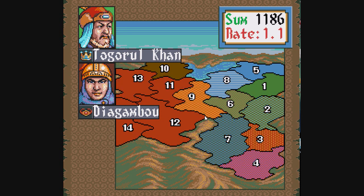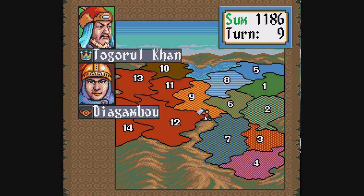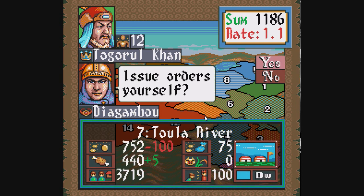There are four basic leader stats in this game: politics, war, leadership, and charisma. I'll get into those later, but for now I think it's a better idea to just explain what I'm doing.